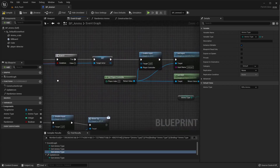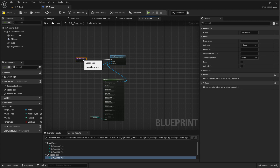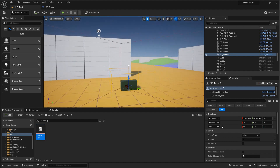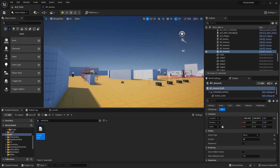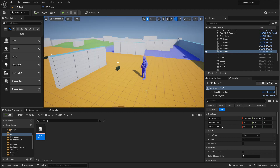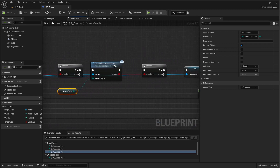Everything else is automated, so the only change needed is the icon. For mines I need to put the mine icon in, and that should be all. Let me change this to mine. Everything looks okay — the size is fine.